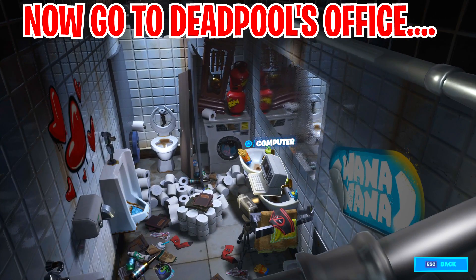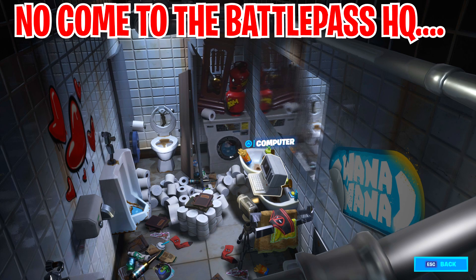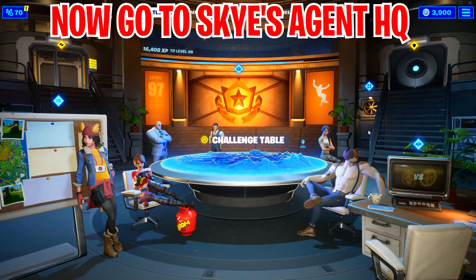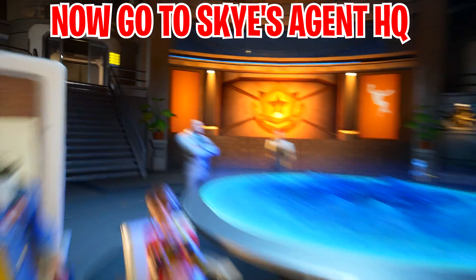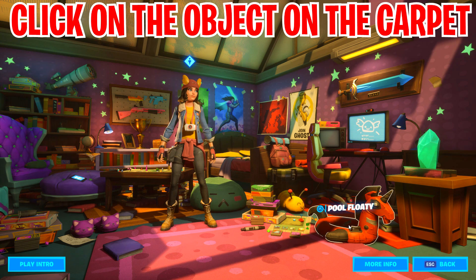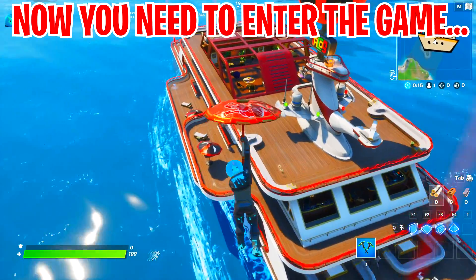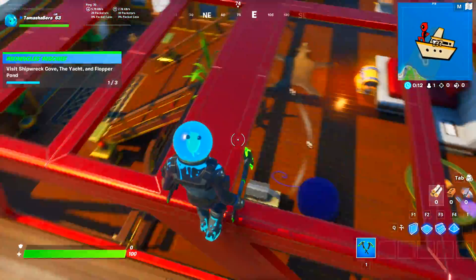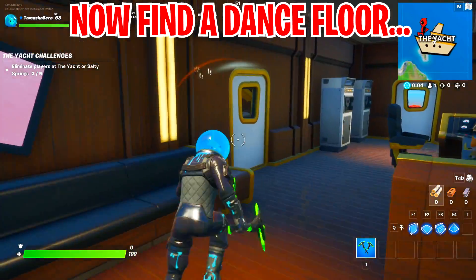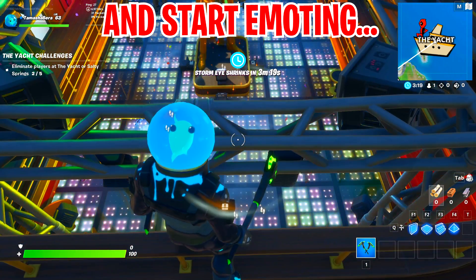If you already have Deadpool but not the further skin styles, go back into the computer for the next week's tasks. You need to collect the pool floaty — head to the agents tab, enter Sky's agent HQ base, and on the mattress or carpet you'll see the pool floaty. Click it to complete the challenge. The second challenge: head to Deadpool's yacht and dance on the dance floor. Enter the main deck door, get on the disco floor, and start emoting.